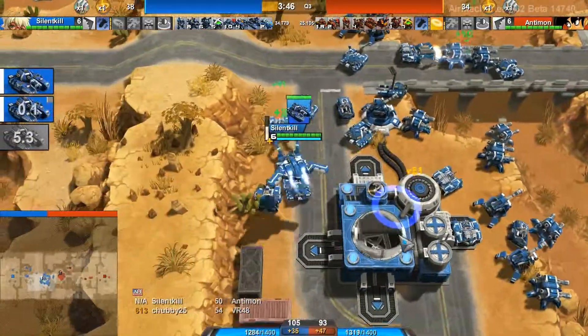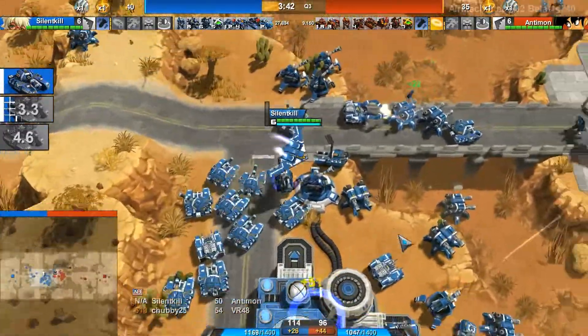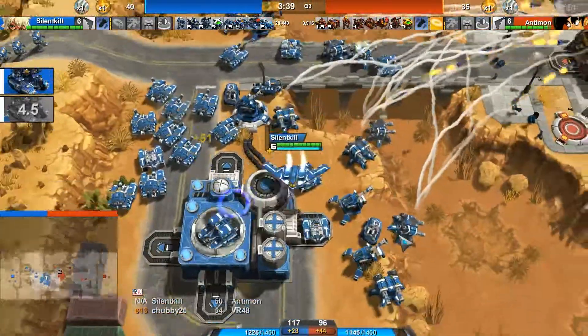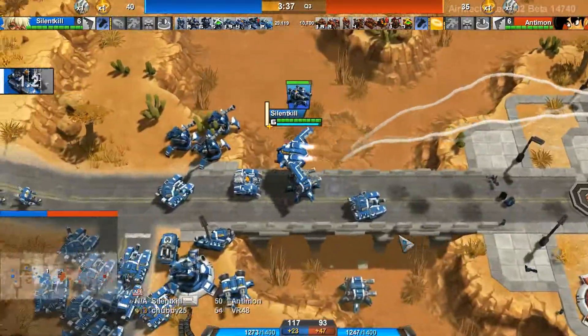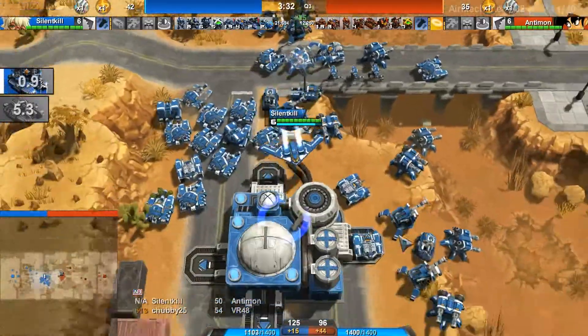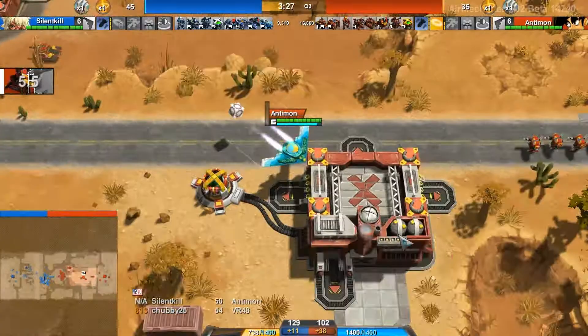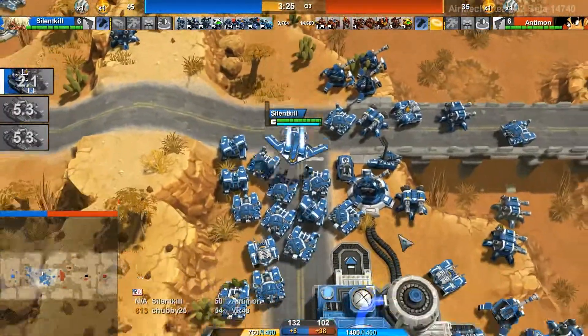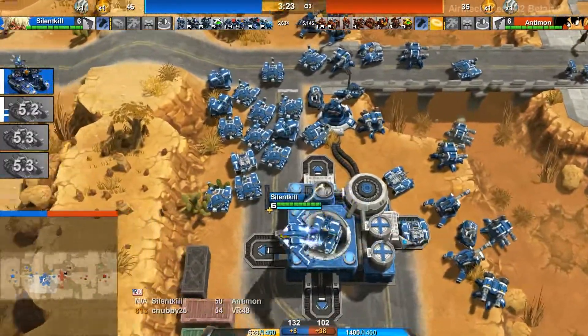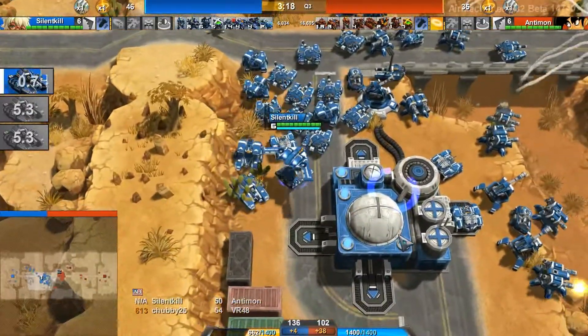It looks like they're about to go. He's blocking with the T-99s, so if he sets them to capture they will get stuck on the bridge. He has a lot of Seekers and Longhorns. Antimon with the Bertha — but will it be enough? I don't think so. Silent Kill with so many tanks, so many Longhorns.